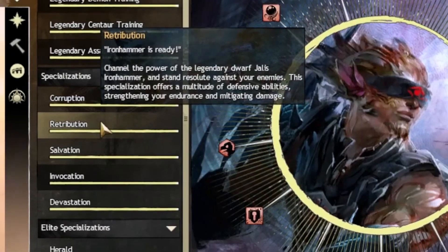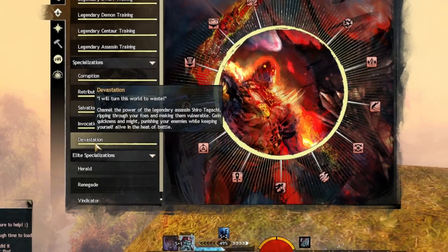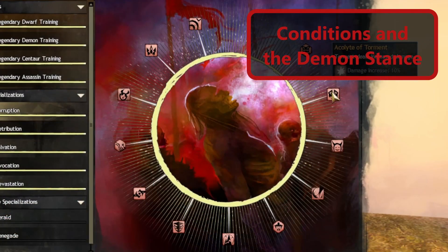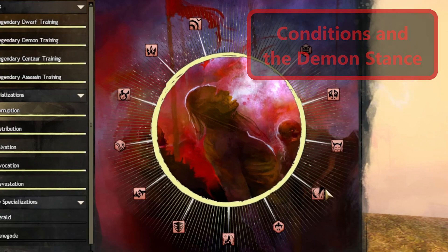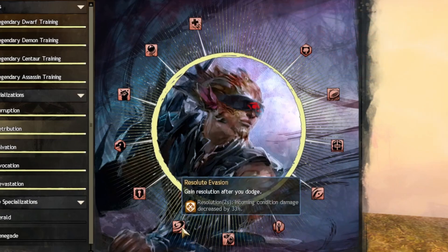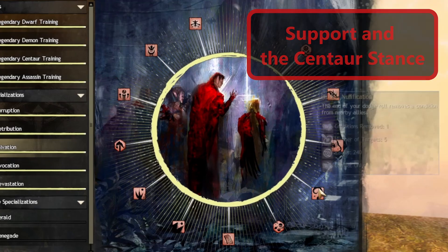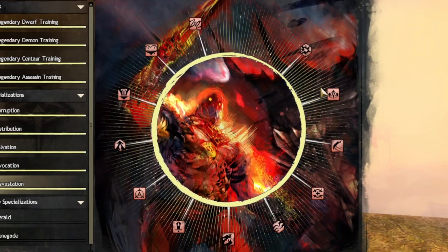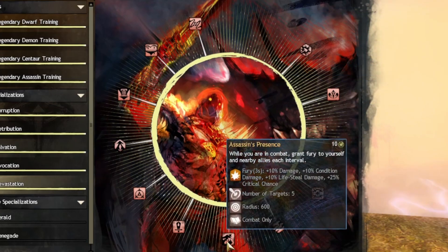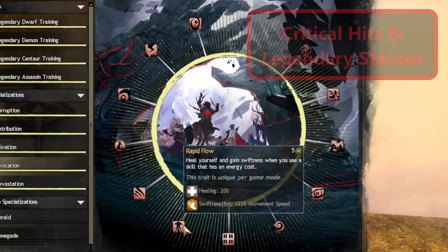The Revenant has five trait lines: Corruption, Retribution, Salvation, Invocation, and Devastation. All except Invocation are related to a specific stance. The Corruption trait line is focused around conditions and the demon stance, while Retribution focuses on defensive capabilities and the dwarf stance. Salvation focuses on healing support centered around the centaur stance. The Devastation trait line focuses on damage and lifesteal, mainly around the assassin stance. Invocation has an emphasis on critical hits and improving other legendary stances.